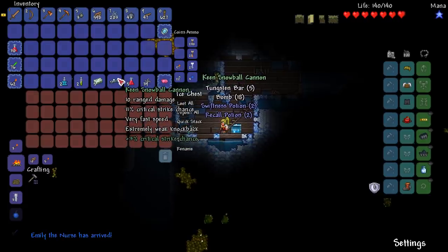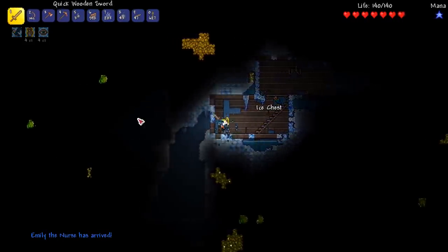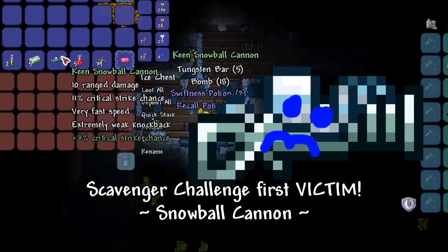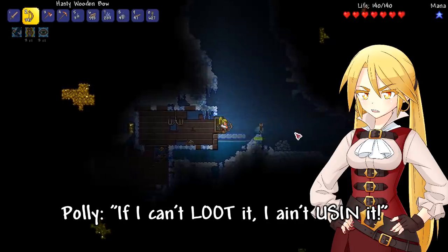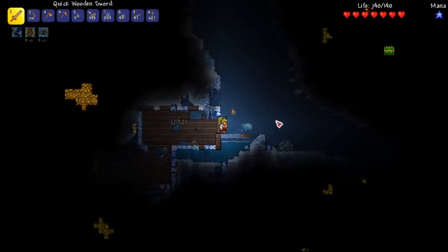Oh my goodness, but I can't use it. I can't use it - I can't mine up the snow for ammo. Oh no, it's useless! Snowball cannon... We're going to have to get rid of this slime because I can see another chest there, but I need to be able to get to it and I can't see a pathway, so I might need to use some bombs here.